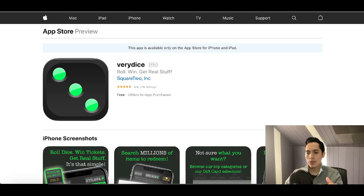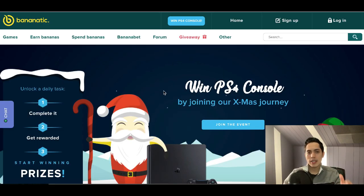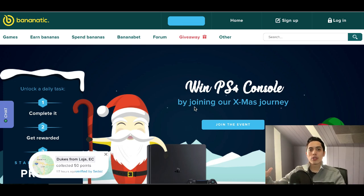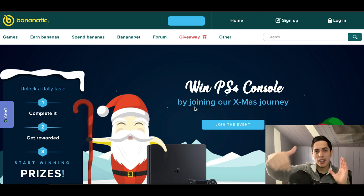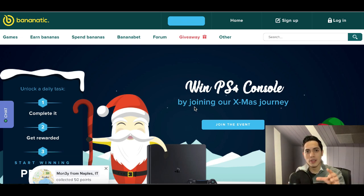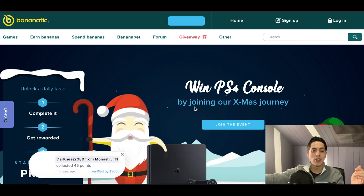So those are the five apps: Very Dice, PlaytestCloud, Swagbucks Live, Misplay, and Bananatick — five apps you can start using to play games and make money. I hope you got some value from this video. If you enjoyed it, hit that subscribe button, smash the like button, and if you're ready to start building a full-time income online, click that first link in my description. I'll see you guys on the next video.